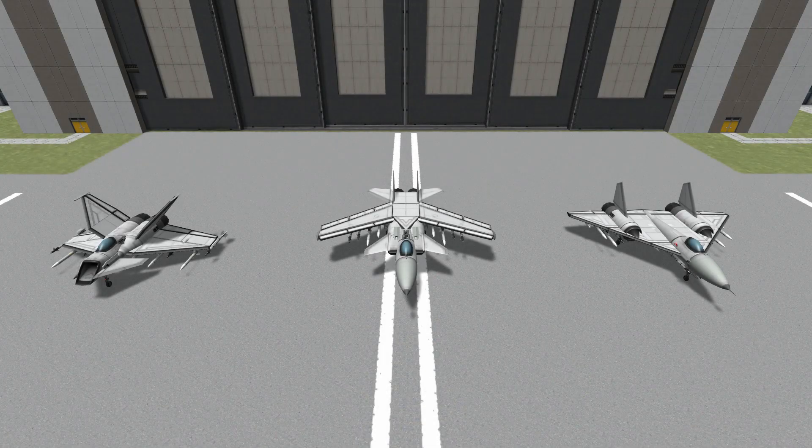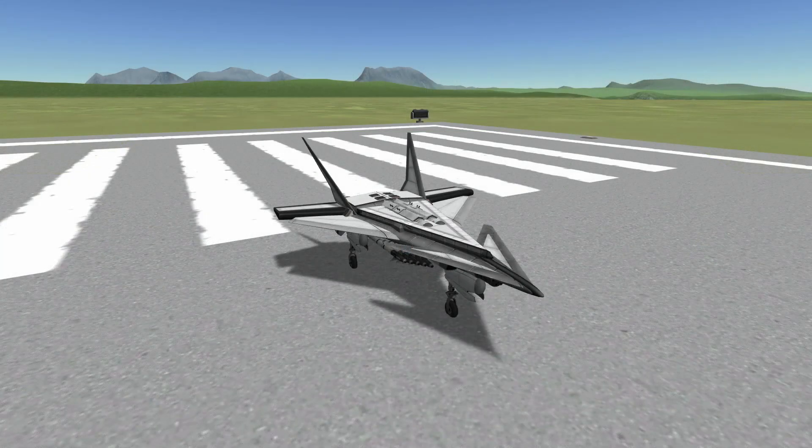Hello everybody and welcome to some more Fight A Subscriber, where a subscriber has sent me a craft and I throw it into a series of 3v3s against a selection of my own fighters, which you can see here. For those of you who are new to the channel, we've been doing things a little bit differently this series — live streaming some preliminaries and the best competitors will have made it through to this round. So let's go and meet the craft running the gauntlet today: the P69GX Slapter by Leggedlack.